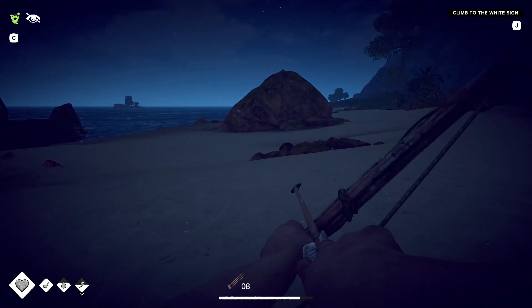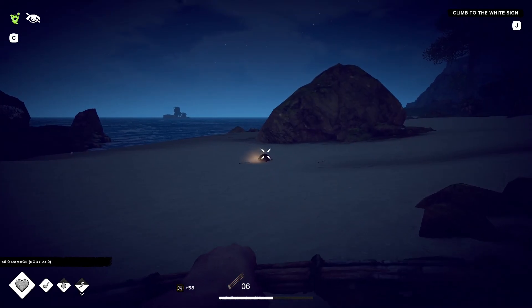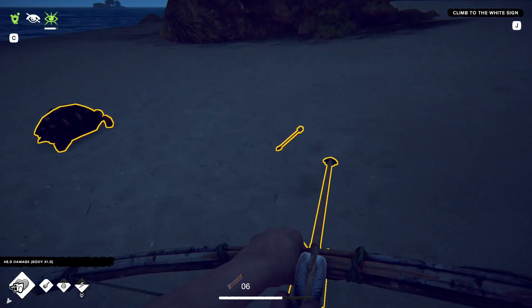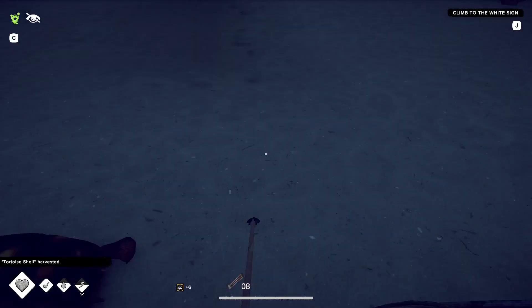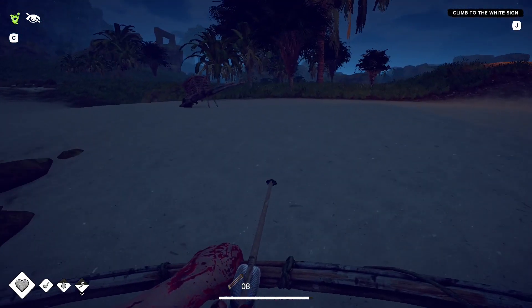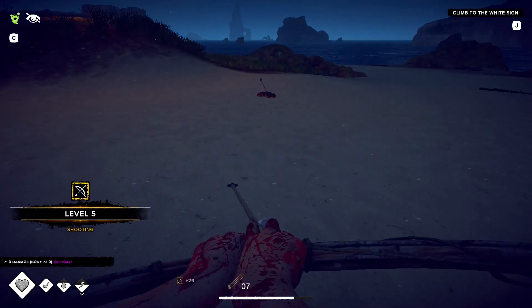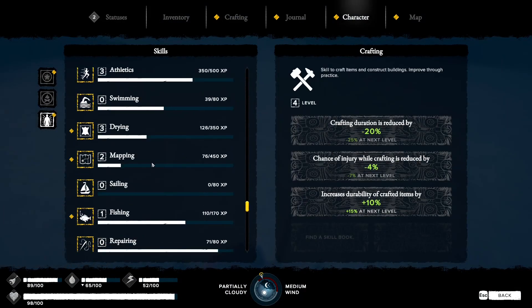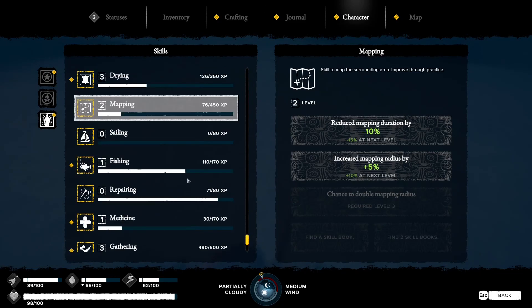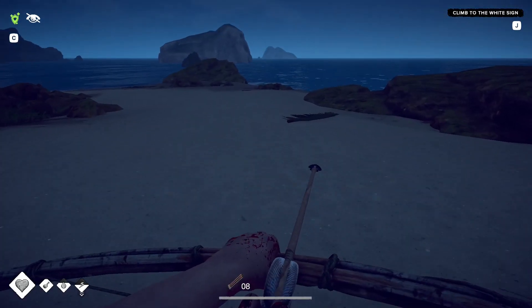It takes two arrows to bring this tortoise down. All we really want from this guy is a tortoise shell - I think we can leave the raw meat. One more for bow skill - that's level five. Let's check what that gives us: shooting level five increases damage by 20%, plus some other benefits, but it's mainly the damage output that's of most interest.